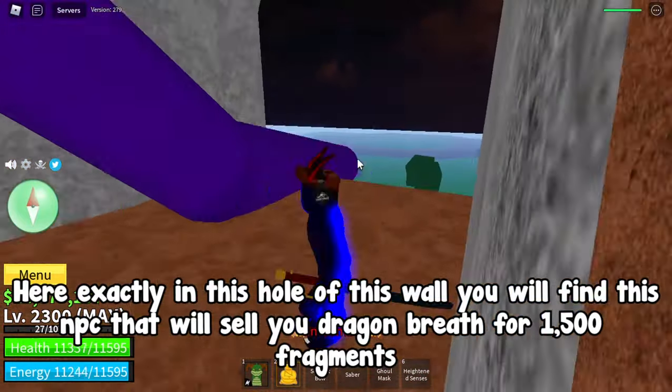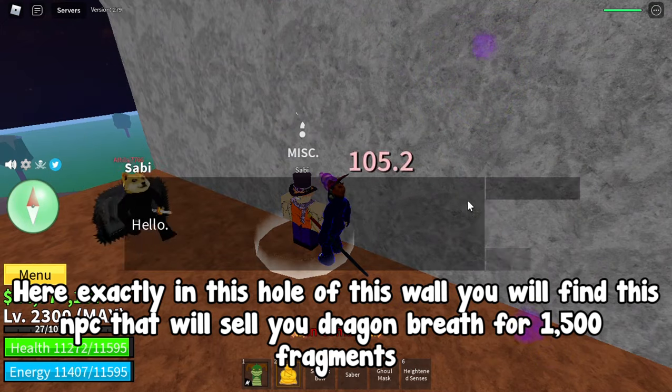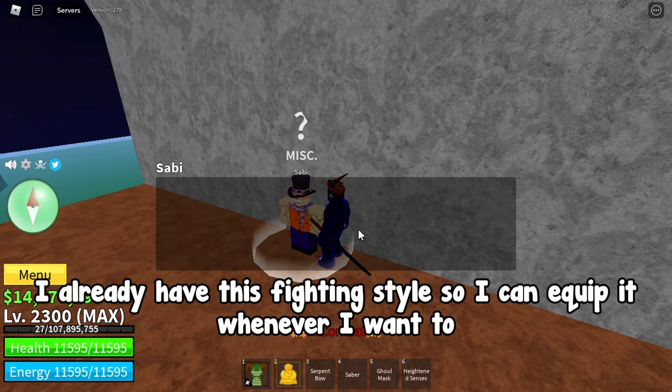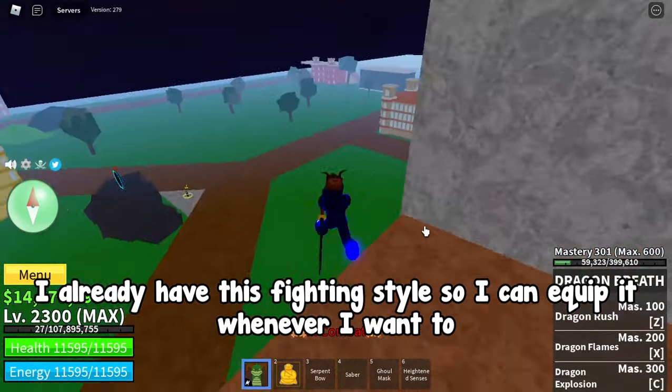Here, exactly in this hole in this wall, you will find an NPC that will sell you Dragon Breath for 1500 fragments. I already have this fighting style so I can equip it whenever I want to.